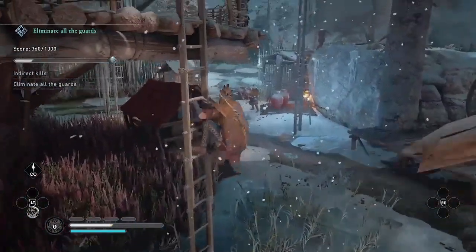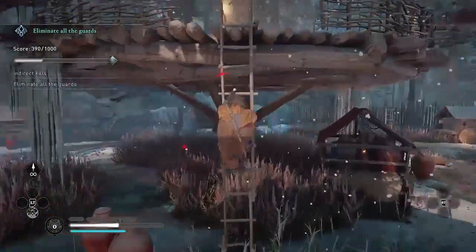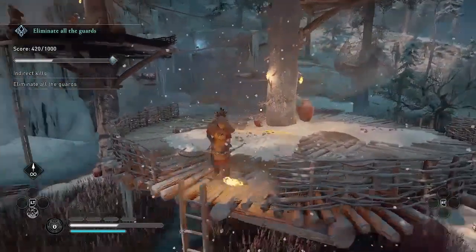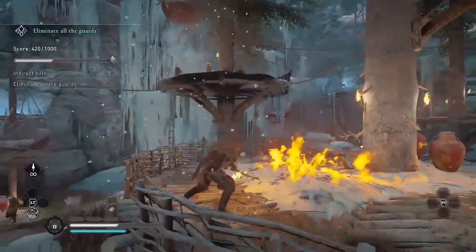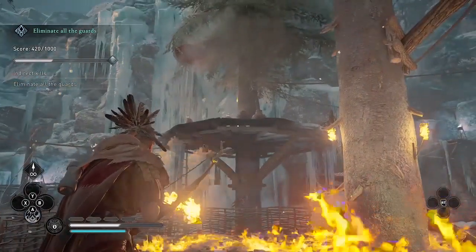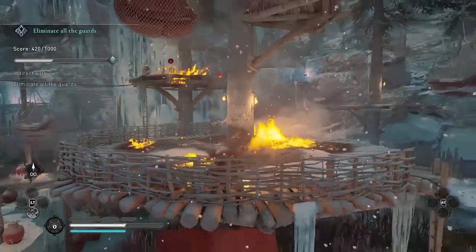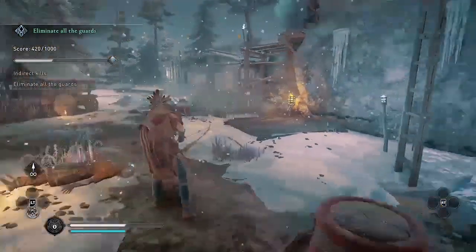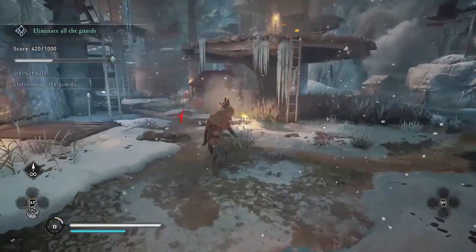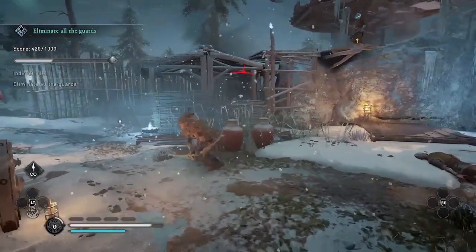The arrows that Eivor is getting hit with don't do very much damage, so you shouldn't have to worry too much about getting killed as long as you're not getting hit constantly. Just take your time. Look for enemies standing near oil jars, and if they're not near an oil jar, like this one, use the ranged fire strike.